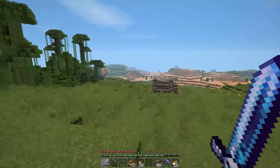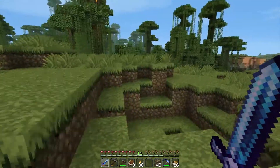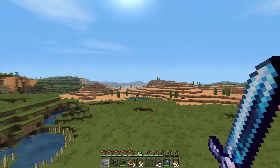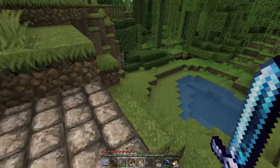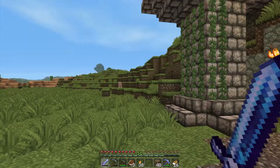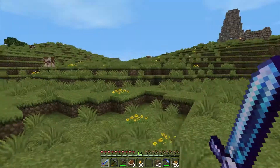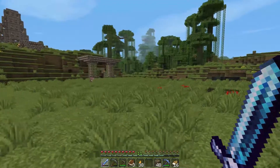I was going to make a little pen for the animals and I wanted to move the wheat farm out front, or at least make way for pumpkins and melons. I do need to find some melon seeds — I believe they're found in abandoned mines. There was an abandoned mine somewhere under the abandoned village, so I'll head there at some point. We're going to pen in some pigs and cows, and eventually sheep.